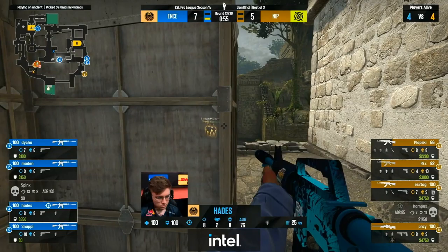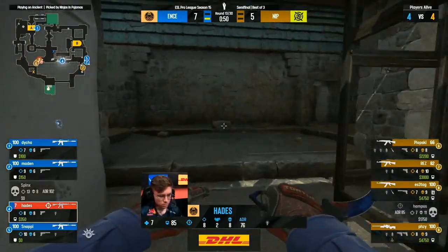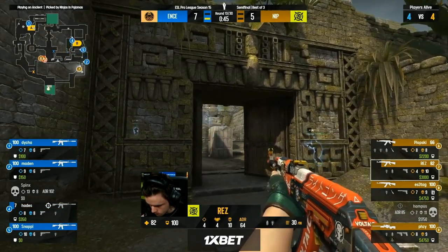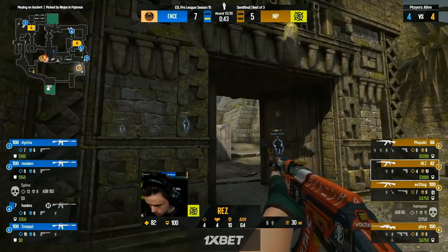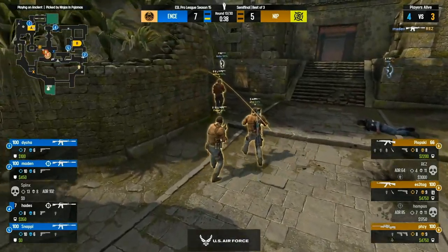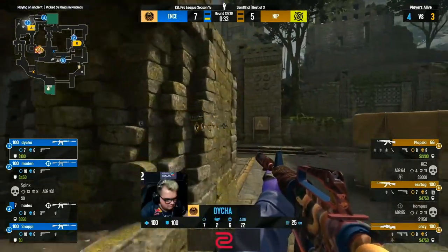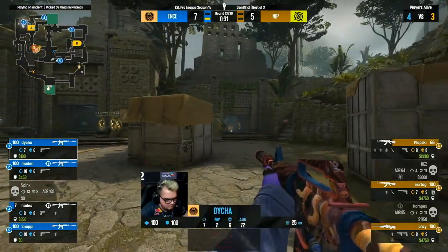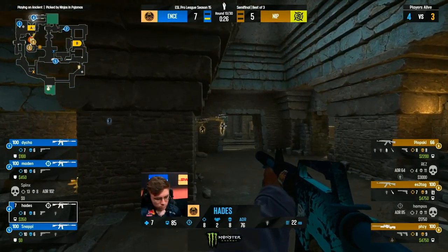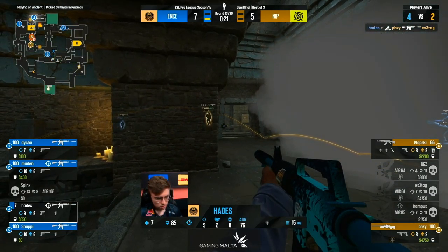Hades is going to have to be so careful here. That could lure Rez into a play — one player falling back, his position is known now. Madden's going to be slow — oh Rez has no idea, he's going to go down. That's a tough reaction shot to hit, but mid is open for NIP — they'll walk right through their own Donut smoke. Due to that damage they never spotted how many there were. Hades never going to call on that, so they don't have a ton of information, but Hades is going to see them now.